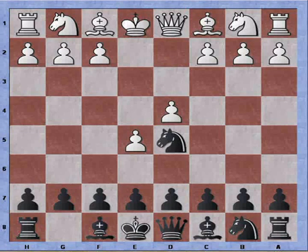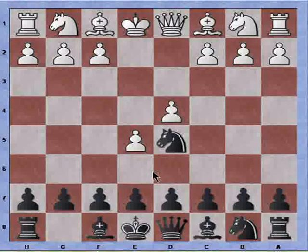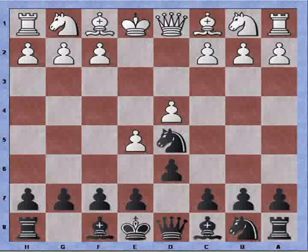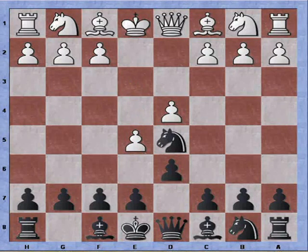This is a hypermodern opening and white has taken control of the center with pawns. However, he has over-extended his pawn island and wasted a few moves on the e5 pawn. So what I can do now is play d6, and if the pawns are traded, white has wasted a lot of time moving his e5 pawn forward with no advantage left.